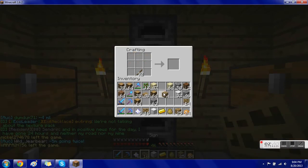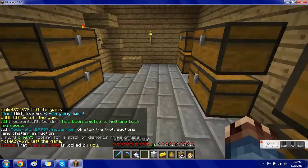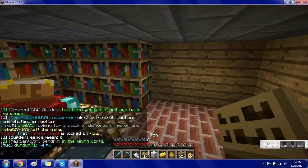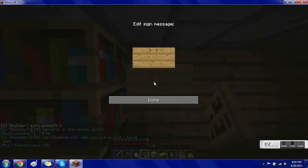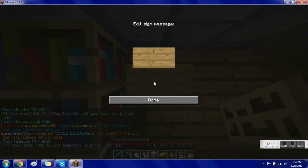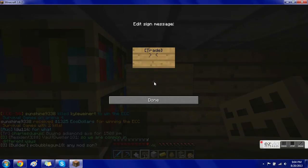Go ahead and make some signs first. It's pretty easy once you figure it out. What I'm going to do is — the first thing on the first line — you want to type the square bracket, the word 'trade', then closing square bracket, like that. Then hit enter.